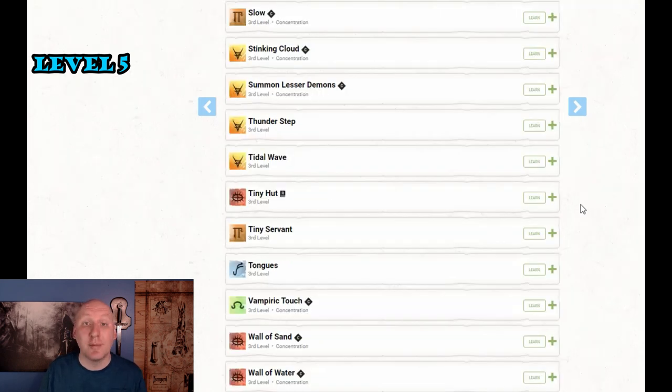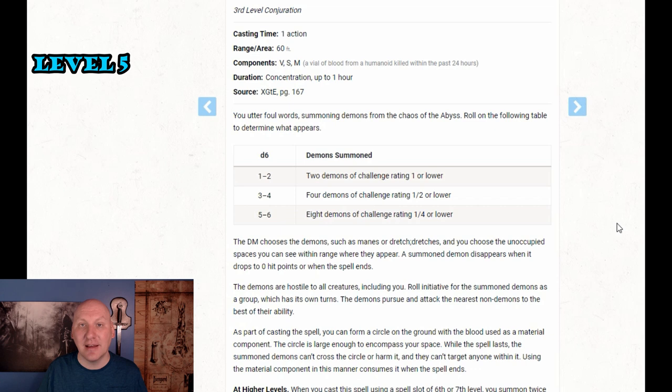What I don't like about Summon Lesser Demons is normally the player chooses the number of creatures and then the DM chooses the creature. We're going to roll randomly how many creatures are summoned and then the DM picks which ones. But there aren't a lot of challenge rating one-quarter, one-half, or one demons in the game — most demons have a much higher challenge rating. So you'll roll a d6 and get either two CR 1 creatures, four CR 1/2 creatures, or eight CR 1/4 creatures.